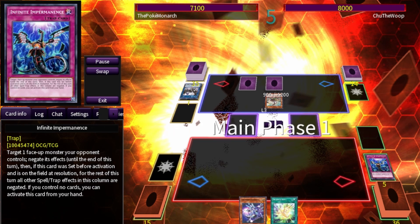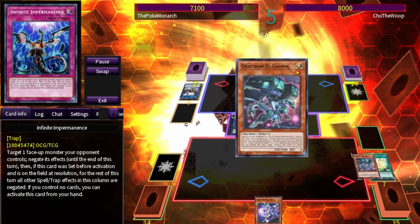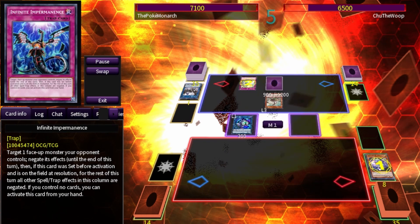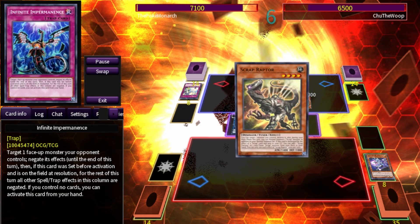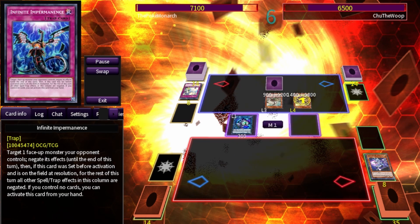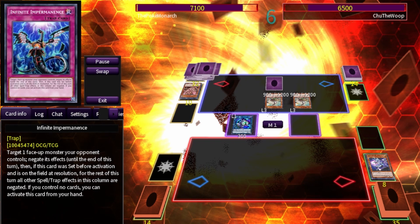Now it's our turn. We use Drytron Nova, summon out Gamma, use Gamma to summon Link Karibo, but our effect gets Solemn Striked. He draws into his Scraptor and we're really unable to stop any of his effects, so he brings out the Scrap Recycler.